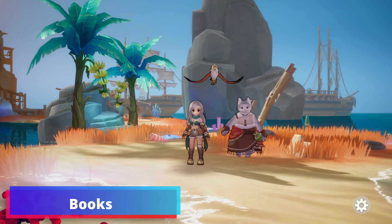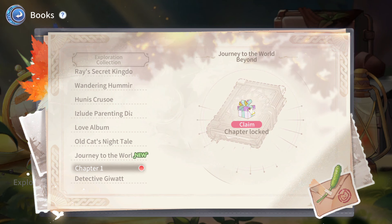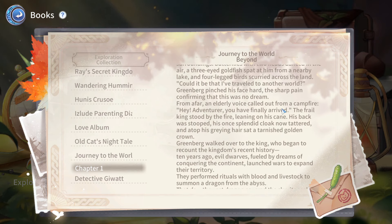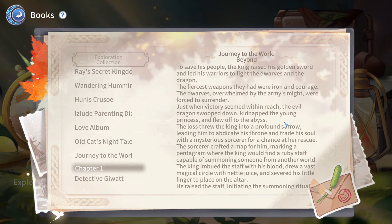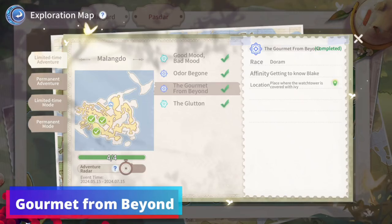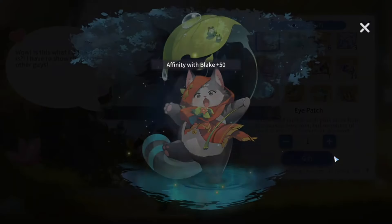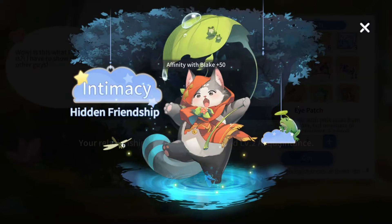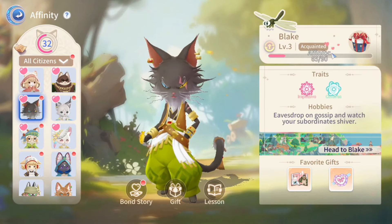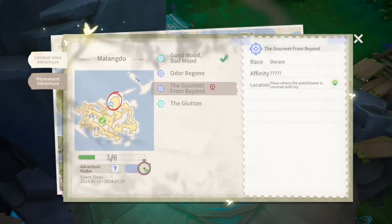For the books, you can get them by completing the Malangdo Island Gourmet from Beyond Quest. You need to be a Doram Race and have Level 3 affinity with Blake. Walk over next to the Watchtower to trigger the quest.